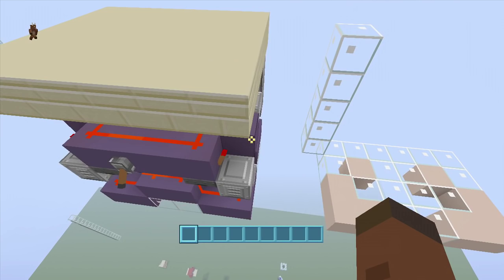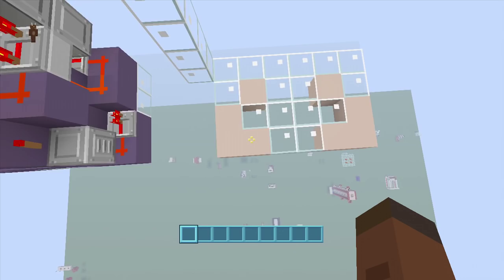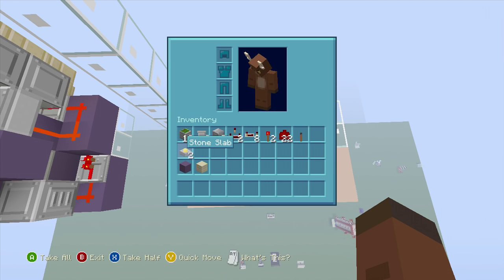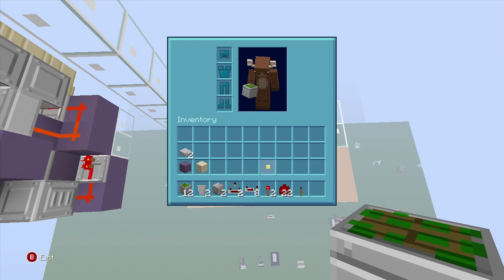For this build we're going to need a six by four spacing and we'll also have to dig down five. If you only want to do one side, all you need is a three by four spacing, because this thing is mirrored on both sides. For this build we're going to need: 12 sticky pistons, two hoppers, two droppers, two redstone comparators, eight redstone repeaters, two redstone torches, 22 redstone dust, a lever for testing, some blocks to put our redstone on, blocks of choice, and two slabs.